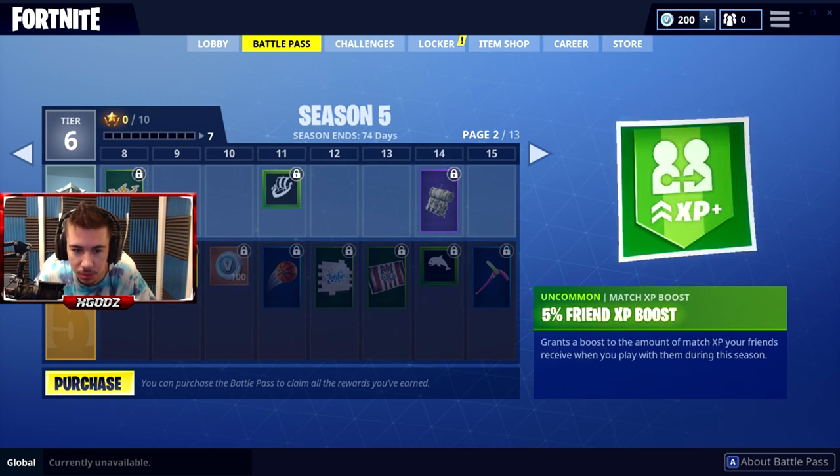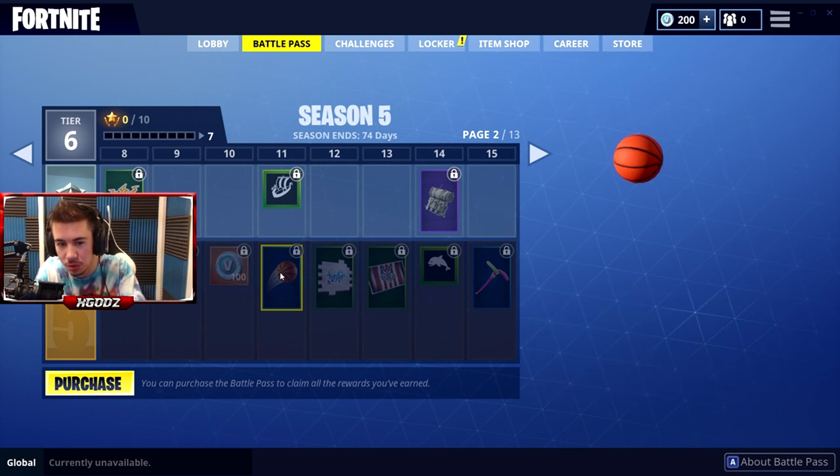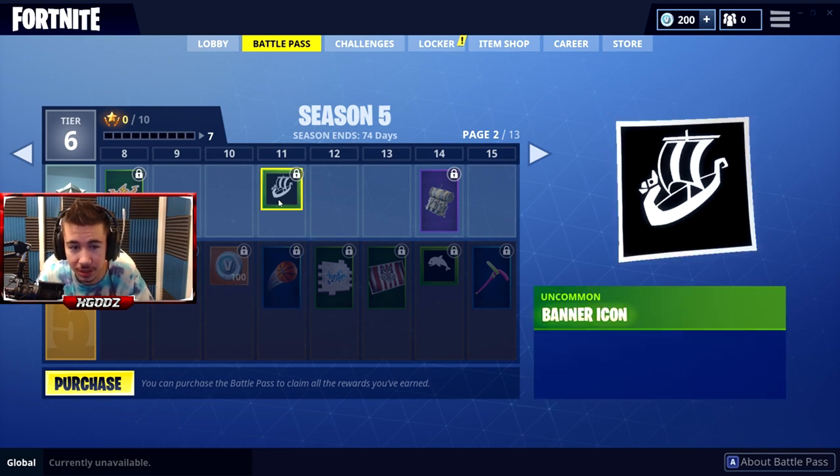Emotes, banners — and a basketball! So these are new: there are toys in the game now and you can actually shoot a basketball, which is pretty sick.